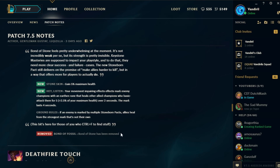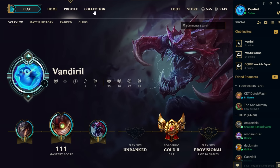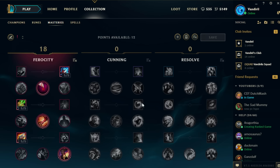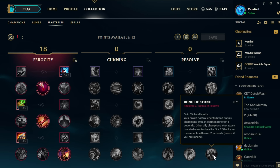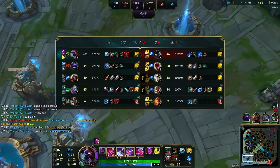What I found out is that in the patch notes they said Stoneburn Pact is replacing Bond of Stone. In masteries you have the same tooltip for Stoneburn Pact, but it is actually still named Bond of Stone — so the name isn't changed. And in-game it's even more different because it shows Bond of Stone with the old tooltip.